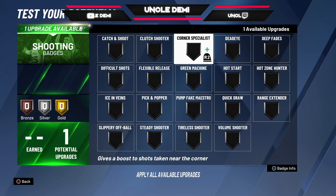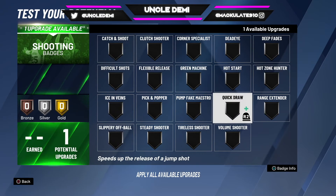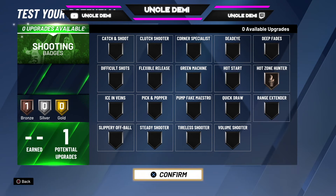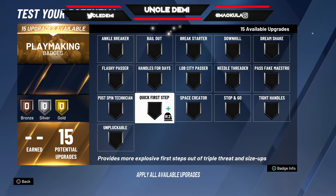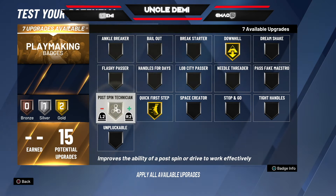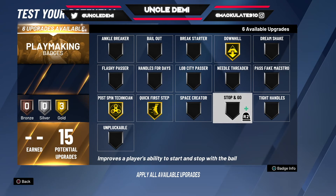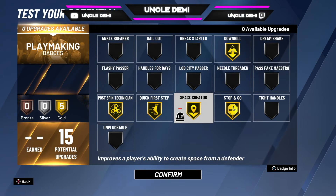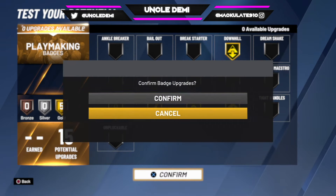For your shooting badges, you need quickdraw bronze and hot zone hunter. Maybe deep fades if you want to do some fadeaways. For playmaking, you want quick first step — that's pretty good. You want downhill. You also want post-spin technician. You can probably go stop and go, because you might be able to pull that off with 73 ball handling. And then the next one I'd say you should go with is space creator. So you have some really solid badges to be this slasher.